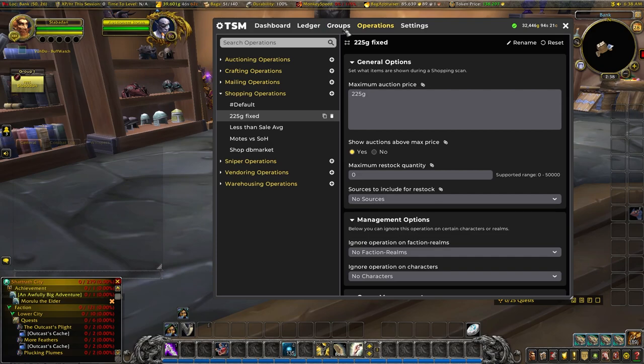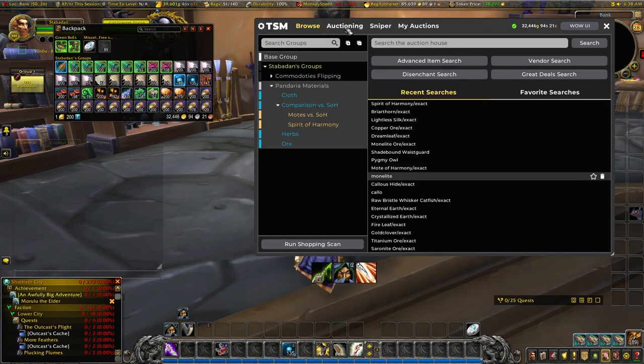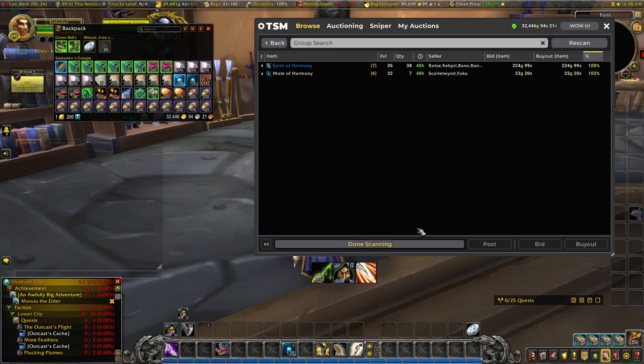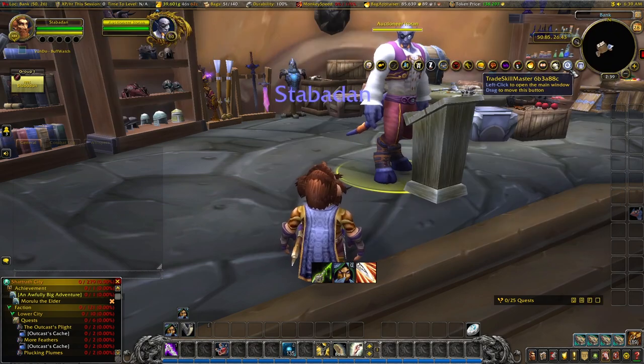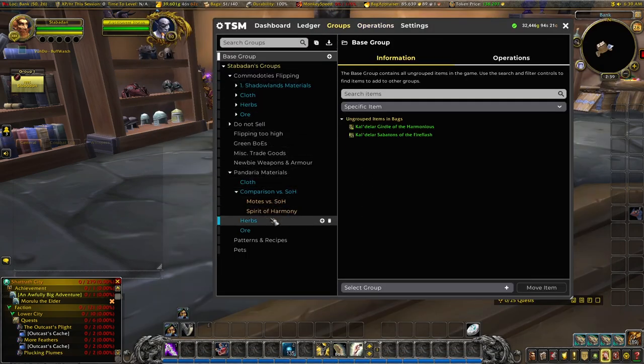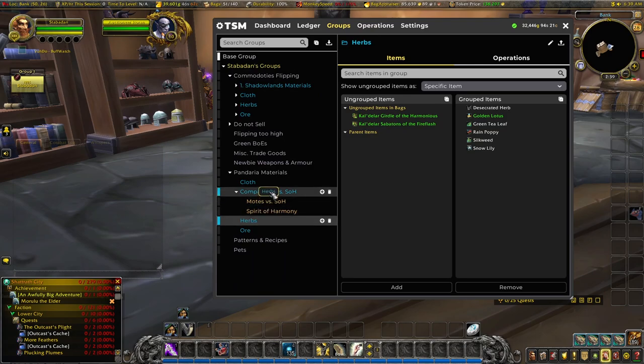I'll give that a fixed amount. Now if we go in and do a shopping operation — just do the comparison versus Spirit of Harmony — what we're looking at here is the percentage versus each other. Spirit of Harmony is currently at 224.99, which is effectively 100% of our figure — which is why it's returning 100%. The Motes of Harmony are coming in at 23 gold 20, so the percentage is 103 — meaning they're slightly more expensive than buying the Spirit of Harmony outright. Now looking back at our diagram — golden lotus: two golden lotus equals one Spirit of Harmony.